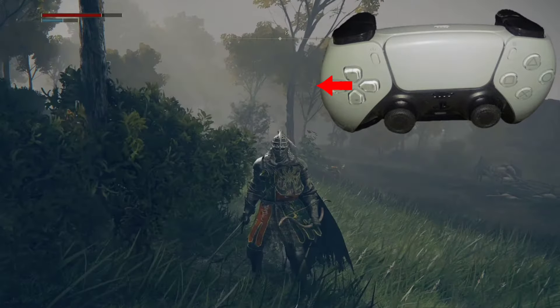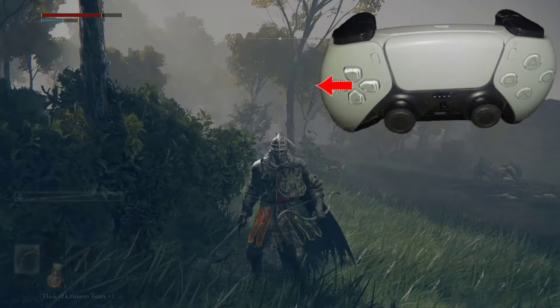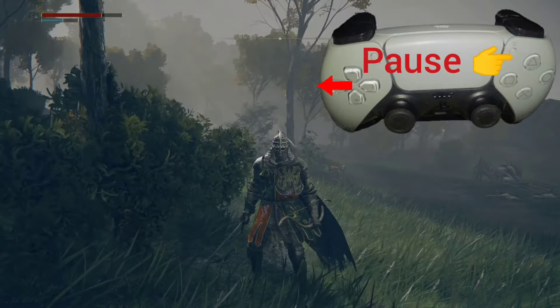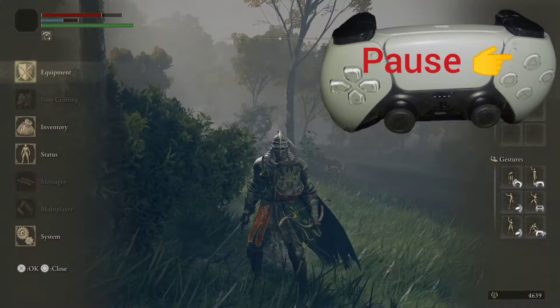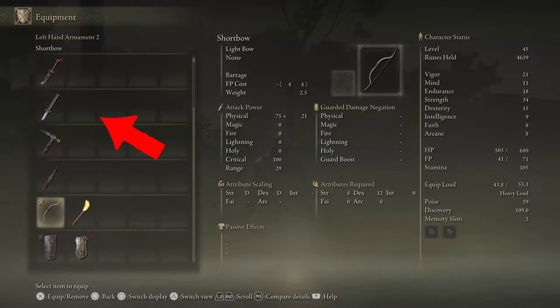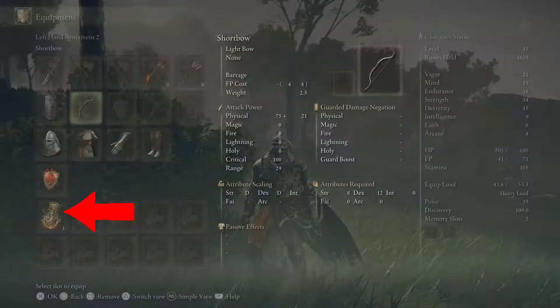We would like to use this bow. We can switch back and forth with the control pad, and we want to make sure it's equipped. I'm going to push the pause button and then go to equipment. I'm going to select the bow and make sure that's equipped there, which we have.